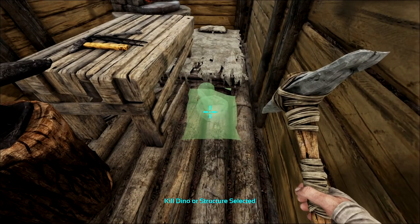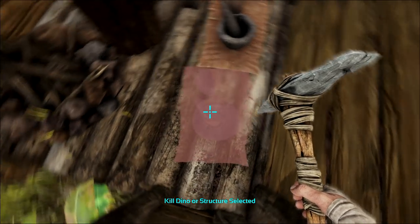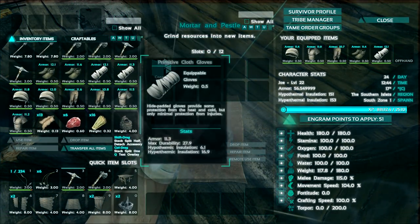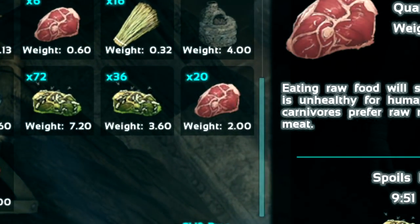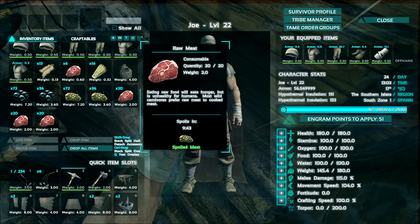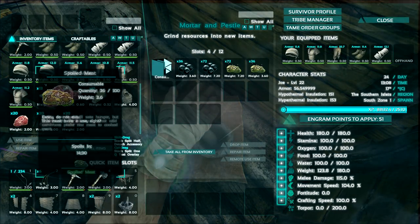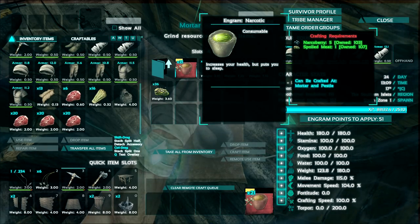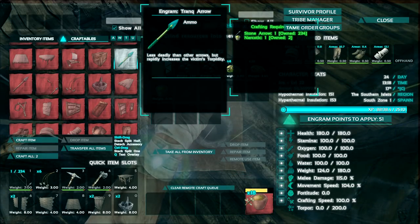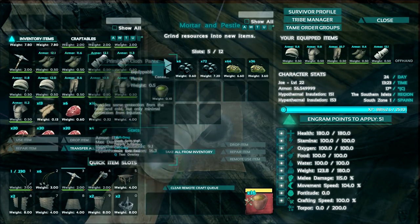You're also going to want to put down mortar and pestles — these are a survivalist's best friend, and this is where you create your narcotics to tame dinosaurs. Put those narco berries into the mortar and pestle. Save the meat from all the dinosaurs because it turns into spoiled meat after a timer expires. This spoiled meat combined with narco berries is what you use to create narcotics. Put your narco berries and your spoiled meat into your mortar and pestle and craft narcotics. Level 20 allows you to make trank arrows.